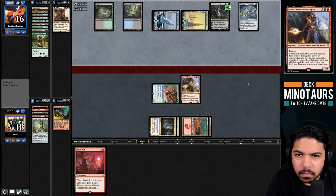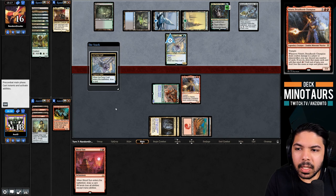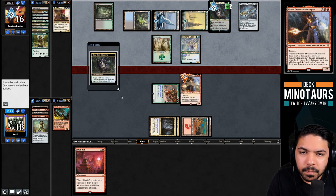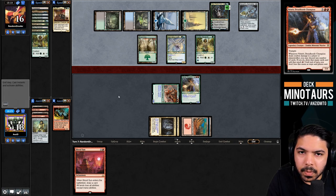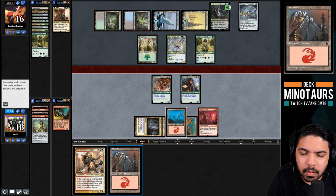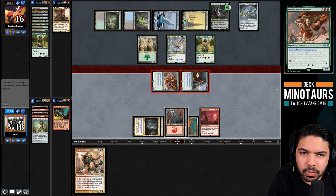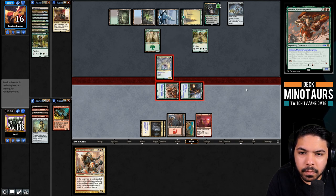Questing Beast is a big problem as our opponent turns the corner fast. We have to block now - unfortunate. We play Didgeridoo and they might elk it. If they do we can use Didgeridoo's ability to vial in Boros Battle Shaper for some shenanigans. They fire off a Brainstorm and won't be able to shuffle easily since Blood Sun prevents fetchland activation.